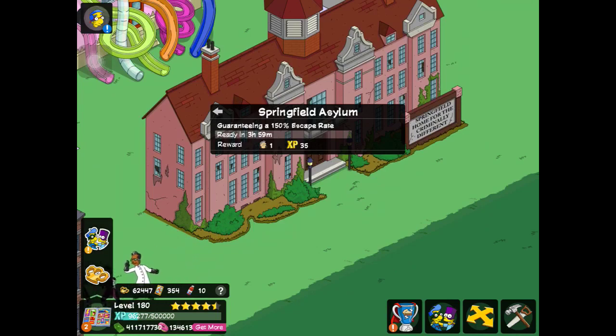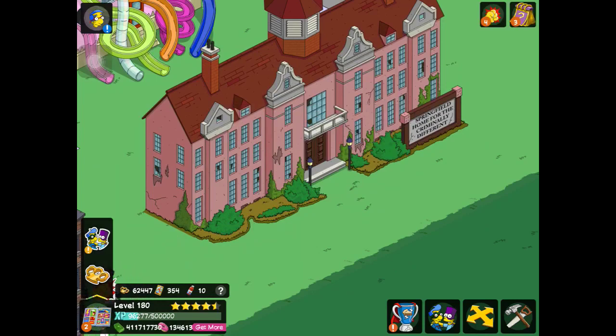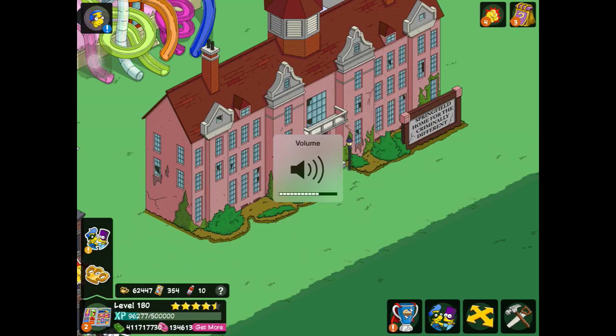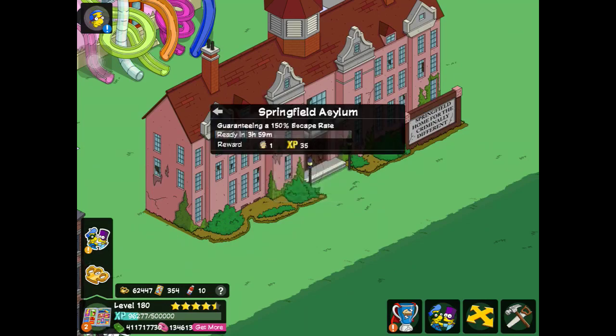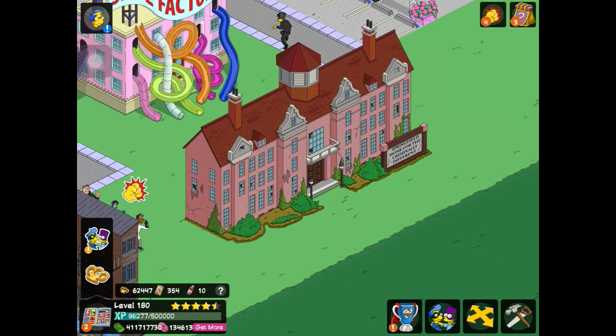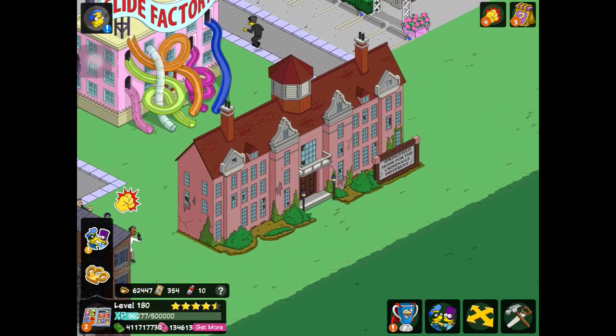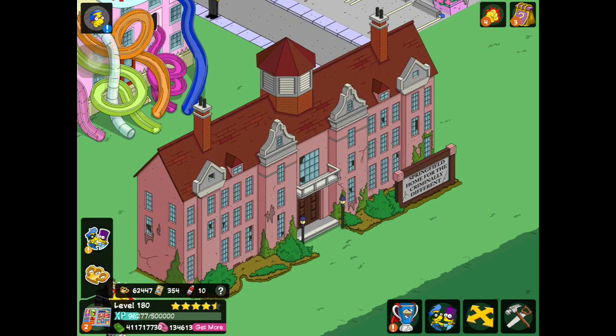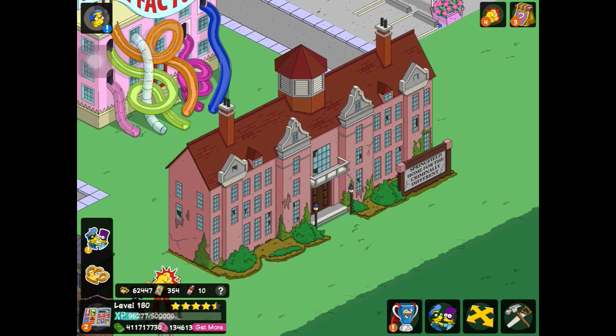It earns one felon group every four hours and 35 XP. Let's check out if there's a building sound. Oh my god, that's creepy. Listen to this thing! So the building sound is just some guy rambling crazily. It's very creepy. The animation is just, you know, the lights turn on. Not really too much going on for that, but the building sound is pretty creepy.